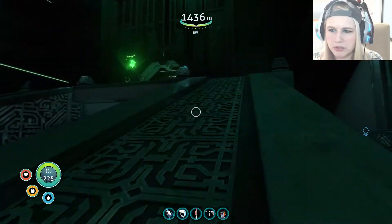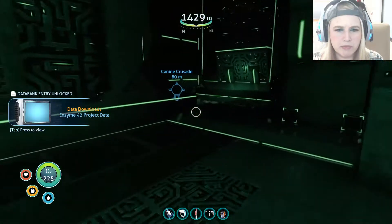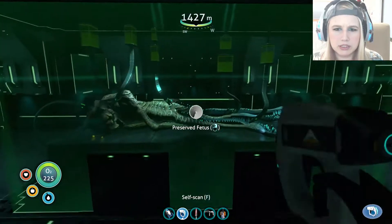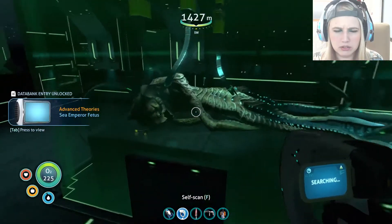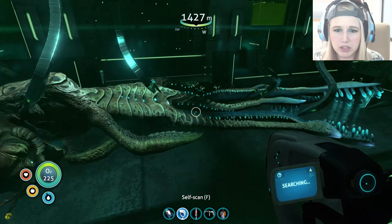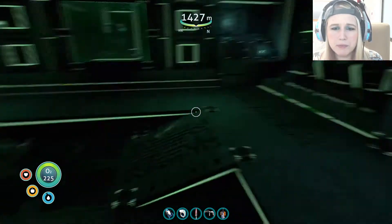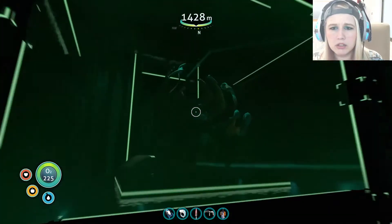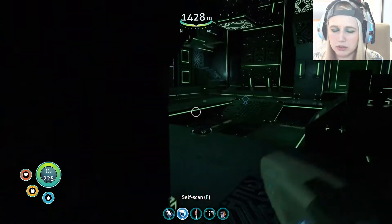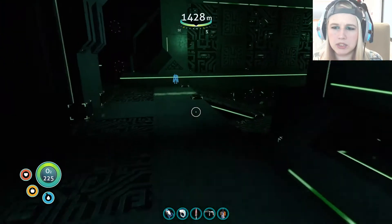Let me go ahead and get this before I go into the rooms — I want to make sure I get everything. Oh, it's a baby — it's a sea emperor baby! What'd they do to it? That is horrible. What's this? Oh, it's an egg. Empty. There's a lot of empty stuff in here.